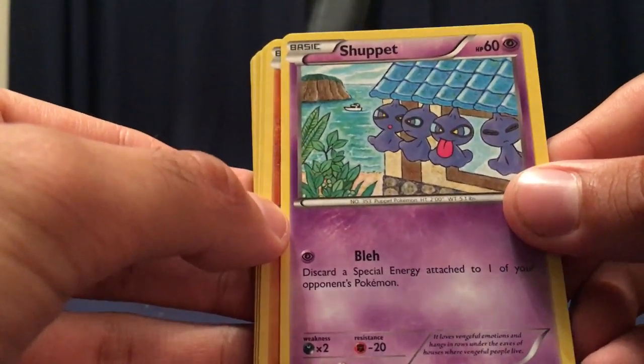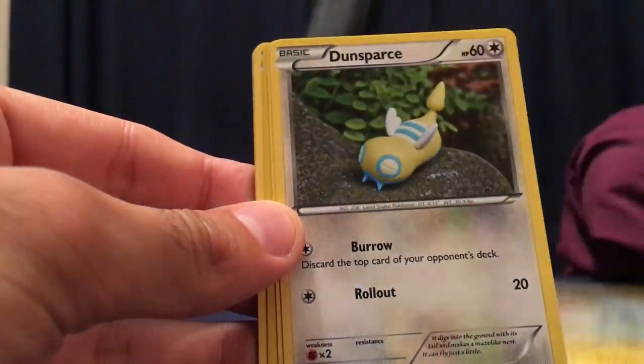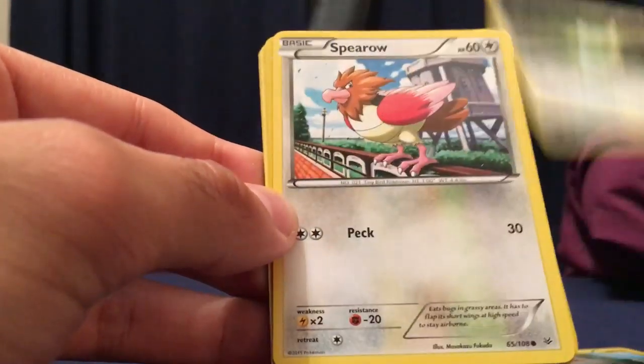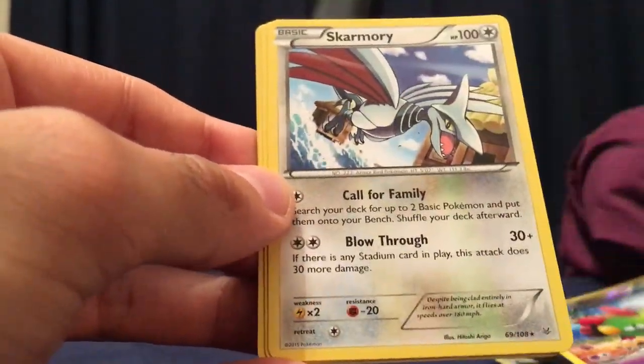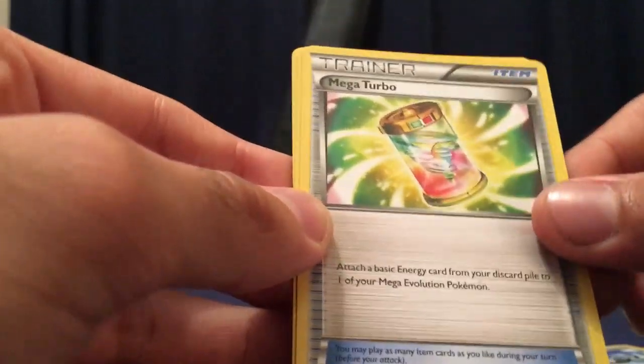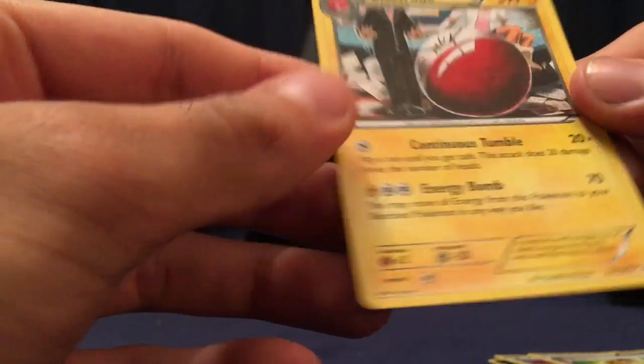Pack four now. Roaring Skies is such a good set — it doesn't surprise me they're hard to find. We've got Shuppet — cool artwork, really nice — Gligar, Voltorb, Dunsparce — love the artwork for that as well. Spearow, a full artwork Natu — still pointless — Skarmory as the rare, Mega Turbo, Minun, Electrode. Nothing too super special or interesting to me there.